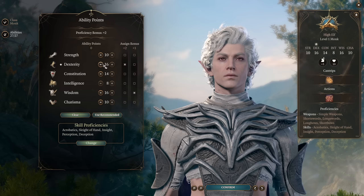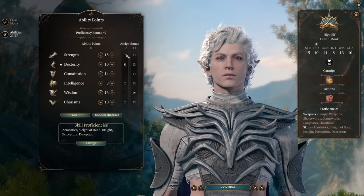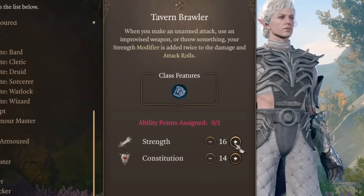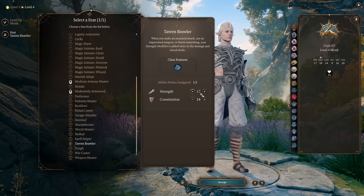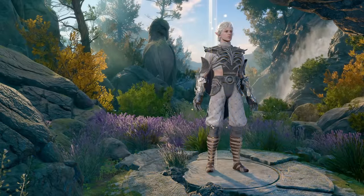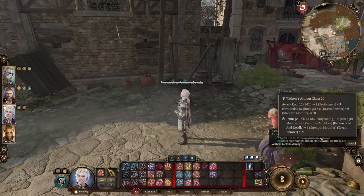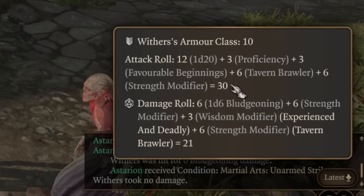At around level 4 you want to change your abilities - instead of having high dexterity, you want to have high strength. At level 4 you want to scroll down in feat selection and get the Tavern Brawler feat. You can even start with 17 into strength with this build, so you will get 18 strength at this point of the game. At level 5 as monk you get extra attack, so you get two attacks in one turn. Tavern Brawler adds your strength modifier to your attack rolls and damage rolls twice.